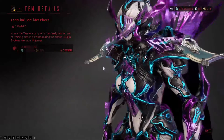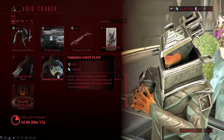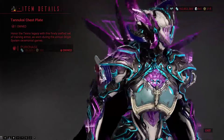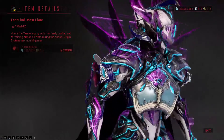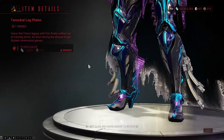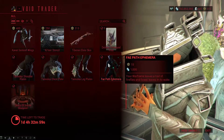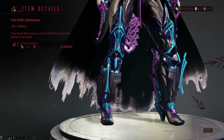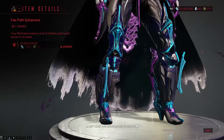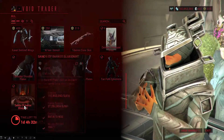The Tanukai shoulder plates kind of look a little interesting. The Tanukai chest plate is actually kind of flatter than the others — I like that. And the Tanukai leg plates are pretty fancy, a little what I want but not quite. The Fade Path Ephemera is a lovely and very pretty ephemera that leaves some ghostly trails on you.